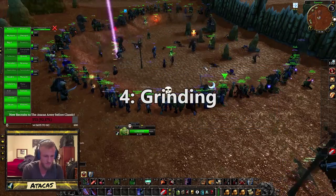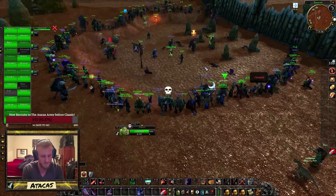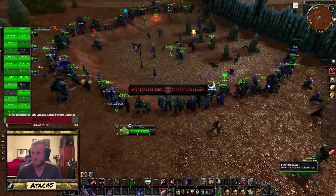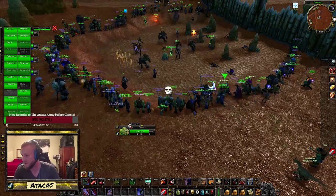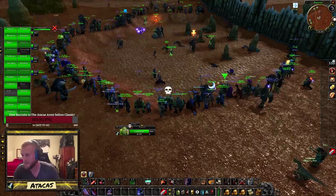Number four: grinding. The bulk of your XP will actually come from killing mobs, not turning in quests. So when you're stuck on a quest trying to get one item to drop, don't give up on it — this is actually a good thing in a sense. While you're running from place to place and you have to go through a mob-dense area, just grind your way through them. This will help you stay a little bit above the average level for the zones, essentially making questing much easier.